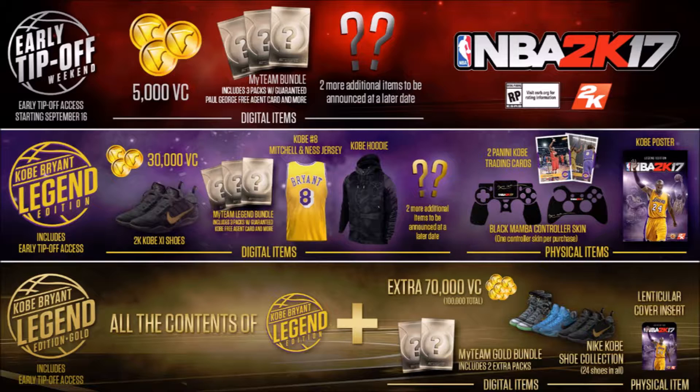In the first edition, you can get it four days early if you pre-order. The regular game comes out September 20th, but if you pre-order any of these editions you can get it on September 16th, which is pretty cool. In the standard edition you get 5,000 extra VC, a MyTeam bundle which includes some packs and a guaranteed Paul George free agent card. There are also some additional items they just haven't released details on yet.